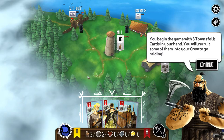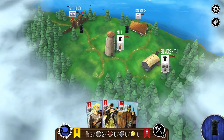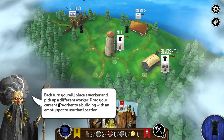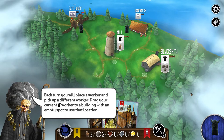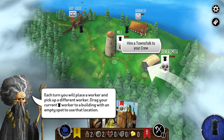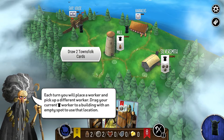You've started with three crew cards, and the mechanic is that you've got workers — the black, the grey, and the white — and depending on the stage of the game, they give you different bonuses. The silversmith gives you three silver, the mill gives you provisions which you need for raids, the barracks lets you hire crew, and the gatehouse lets you draw two townsfolk cards.